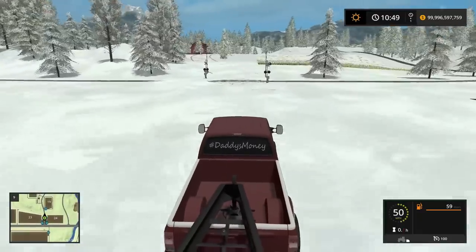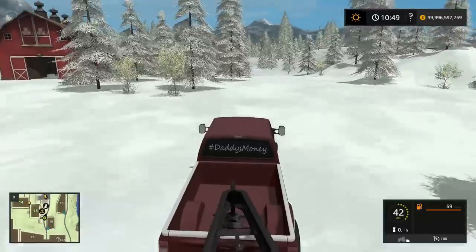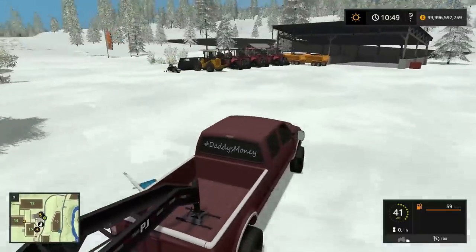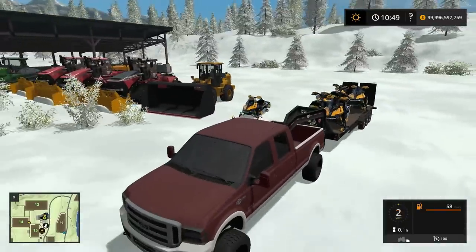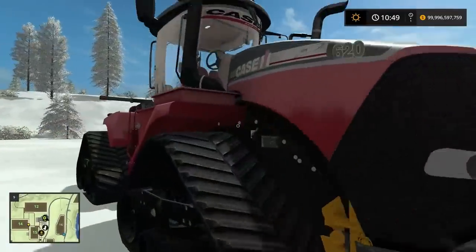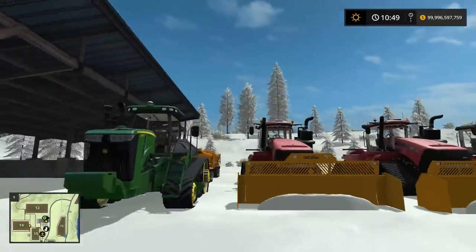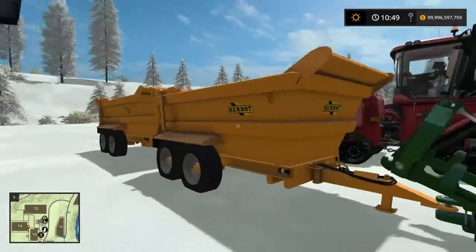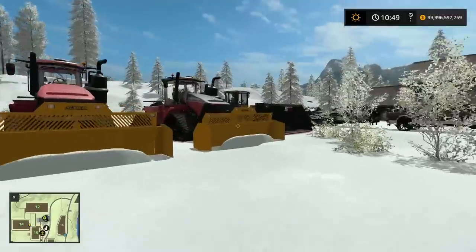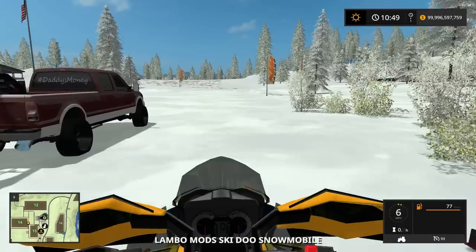We gotta plow this yet. We're gonna get in the quad track and keep making jumps and keep plowing. I might as well test out the course quick because I kind of forgot what all needs done. We have the Case IH 50th Anniversary Edition and the Case Quad Track. We got some construction dump trailers with snow in them, and I load them with a wheel loader. Let's get in the Ski-Doo - I can't wait until it gets real sounds, that'll be sweet.